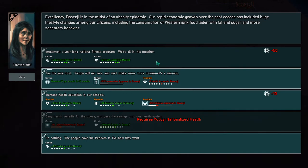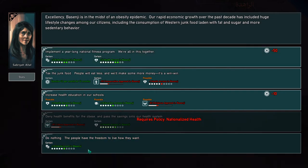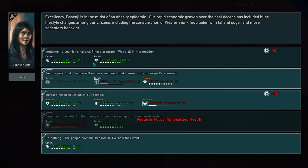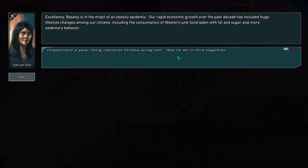New event: Basenji is in the midst of an obesity pandemic. Rapid economic growth over the past decade has driven huge lifestyle changes, including consumption of western junk food. We could get increased health everywhere, or do nothing and get increased entertainment. Actually, there's an option that gives us both entertainment and health — a national fitness program. We're all in this together. I'm spending too much money but I've got to take that.